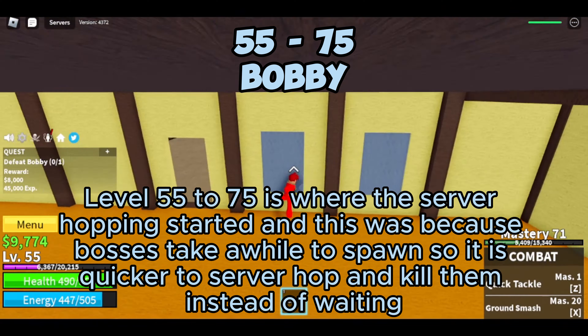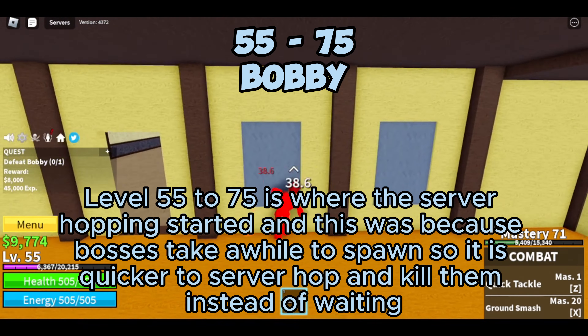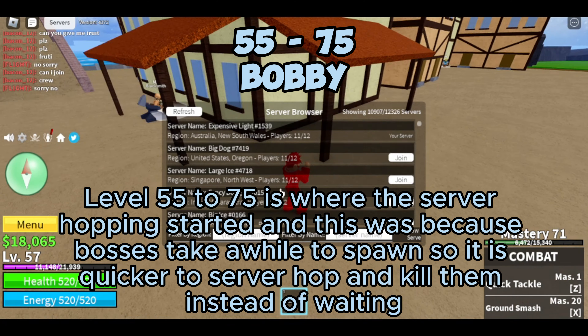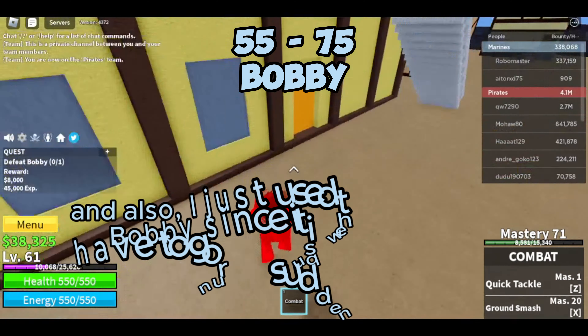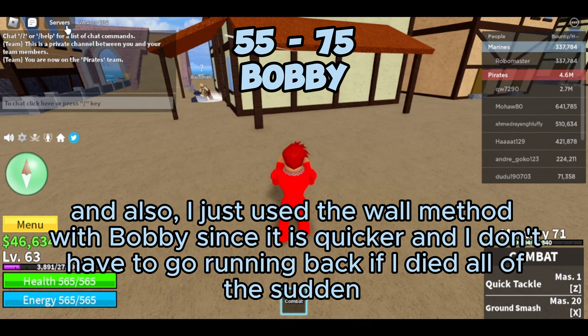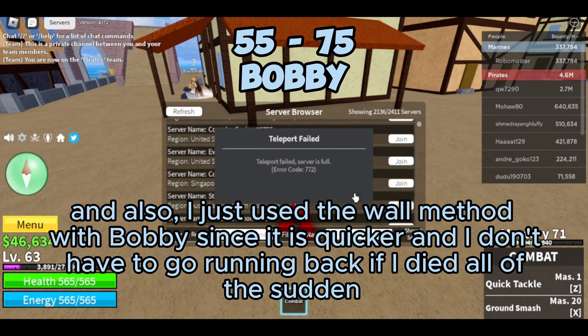Level 55 to 75 is where the server hopping started, and this was because bosses take a while to spawn, so it is quicker to server hop and kill them instead of waiting. I also just used the wall method with Bobby since it is quicker, and I don't have to go running back if I died all of the sudden.